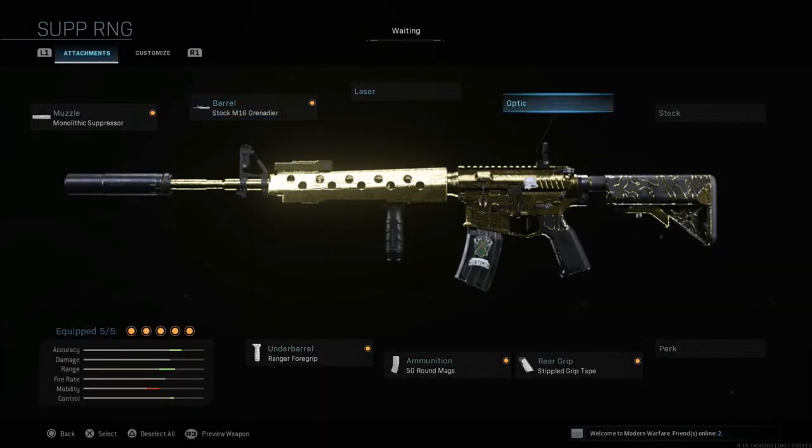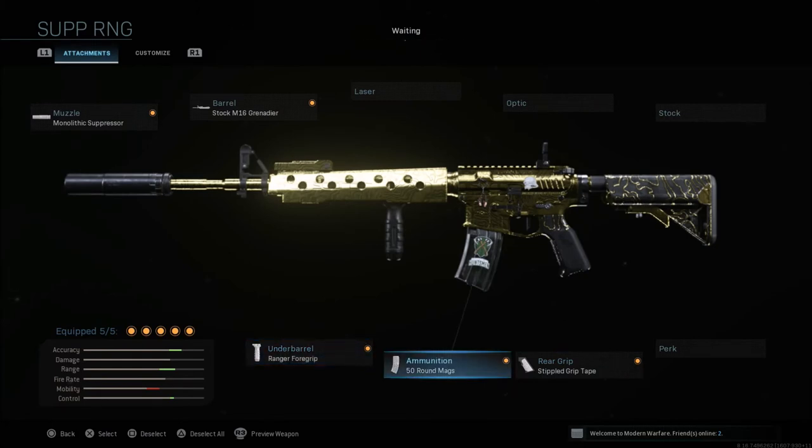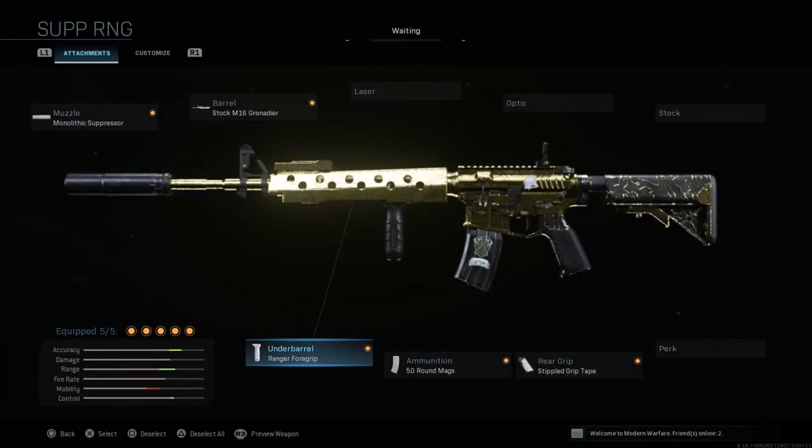For the rest of the attachments on this class, we're not going with the no stock. We're going to run the stippled grip tape again for aim down sight speed and sprint to fire speed, the 50 round mag, and the Ranger foregrip. The Ranger foregrip gives recoil control and aiming stability, but the cons are aim walking movement speed and aim down sight speed. As you can see, the mobility bar on this setup is a little slower, so you won't be sprinting around beating people up close. This is more of a move-around-the-map-slower setup. You don't have to camp with it, but you can pick people off at long range with good control, accuracy, and range.